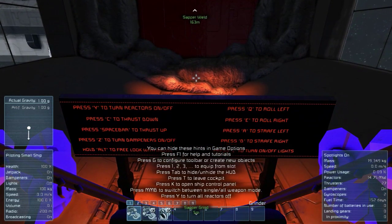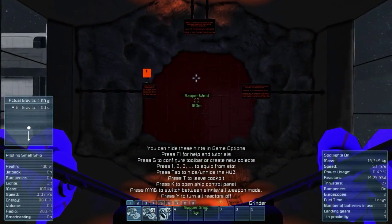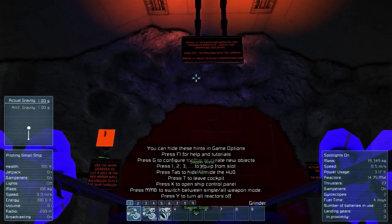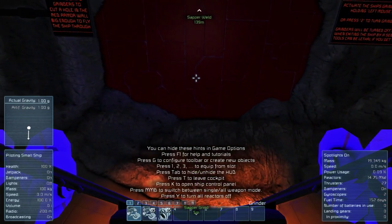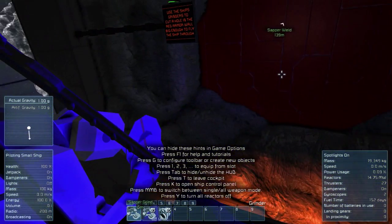Basic controls — that's the same as we've seen before. L to turn on the lights — they're on. Press V to switch between first person and free look; V twice to reset. Free look while we're in here. See our cool ship design off to the side — blue lights.